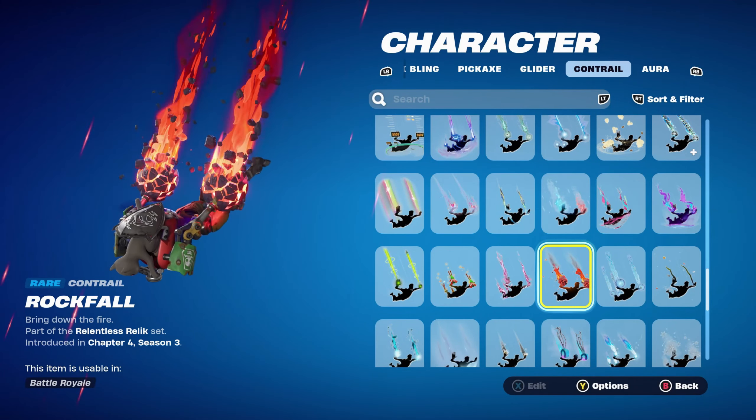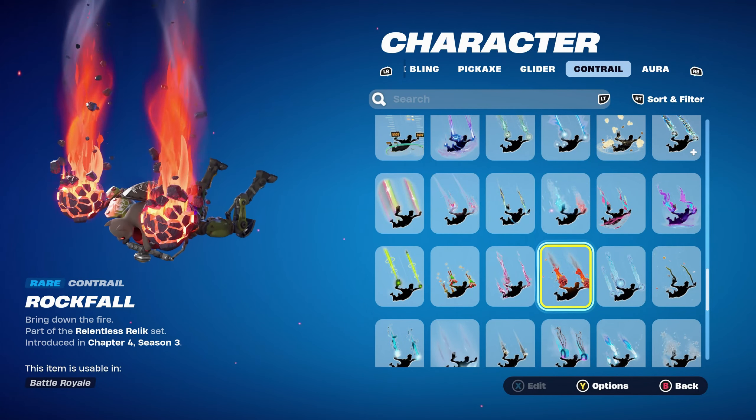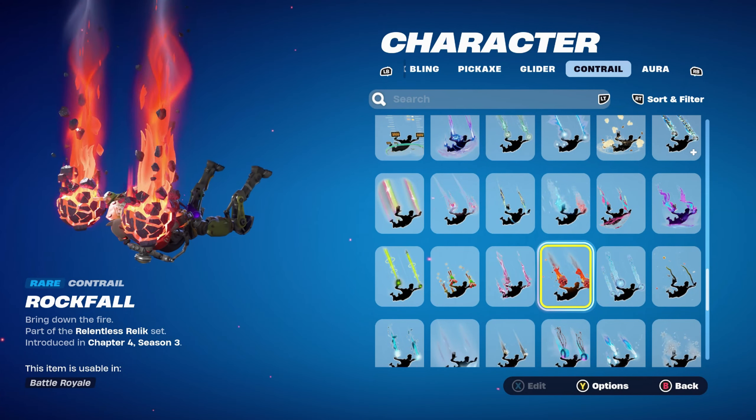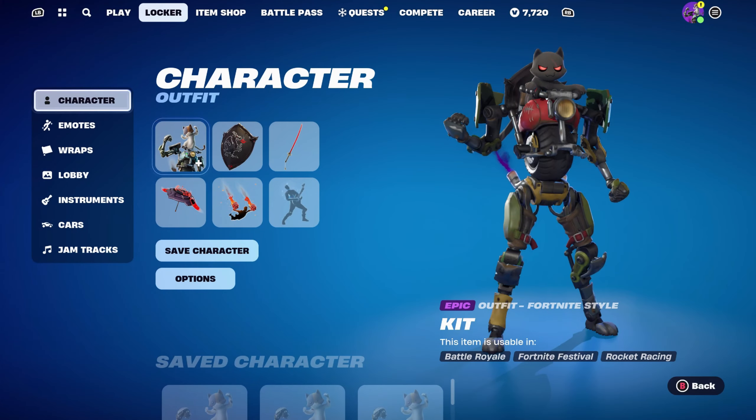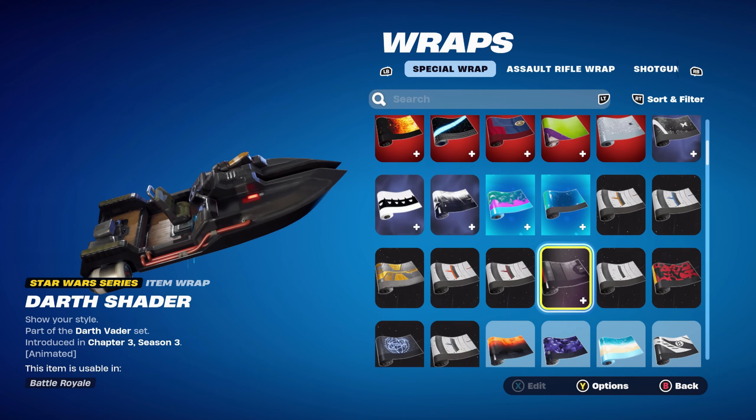The contrail is Rock Full, from Chapter 4 Season 3's battle pass, part of the Relentless Relic set — this is Relic's contrail. It has a little bit of black and a little bit of red as well. I've never used it, so I thought why not, because it works nicely for this edit style.